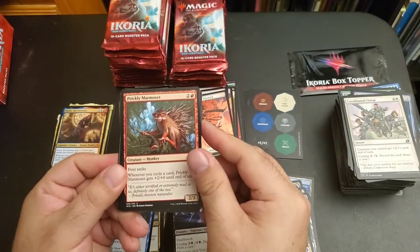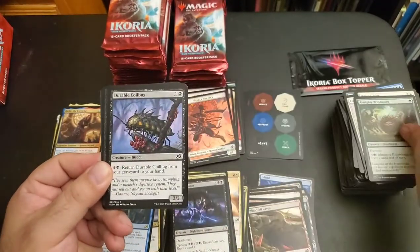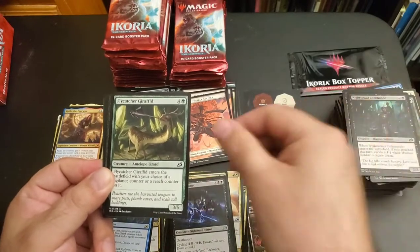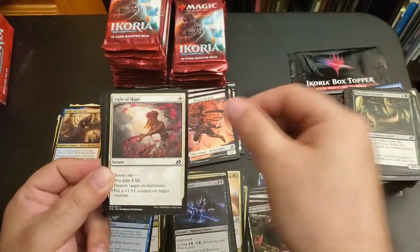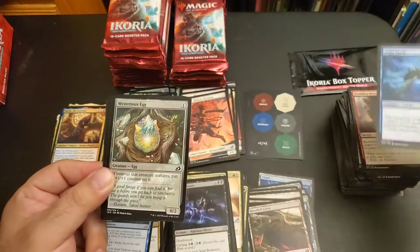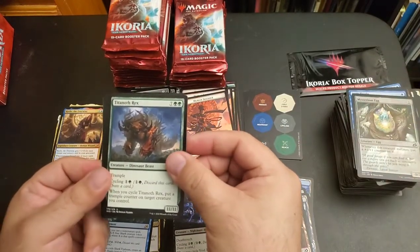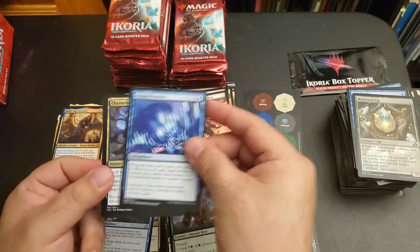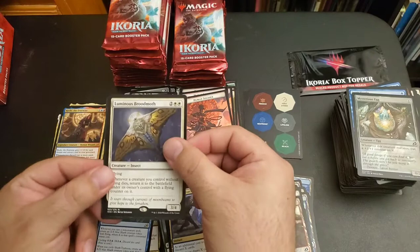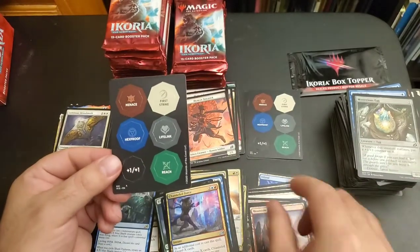Prickly Marmoset, Helica Glider, Almighty Brushwig, Durable Coilbug, Night Squad Commando, Flycatcher Giraffid, Light of Hope, Rumbling Rockslide, Aegis Turtle, Mysterious Egg, Titaneth Rex, Escape Protocol, Channeled Force, Luminous Brood Moth, Luminous Brood Moth — and some more game pieces.